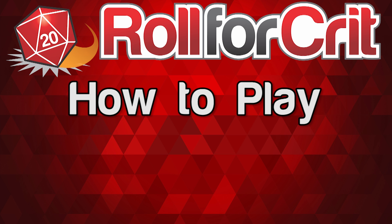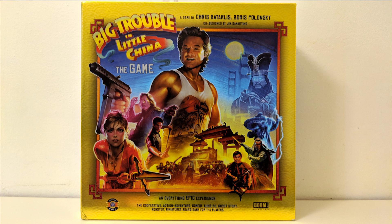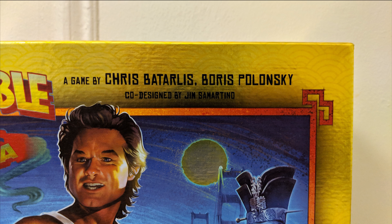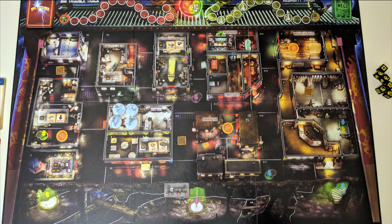Roll for Crit presents: How to Play Big Trouble in Little China The Game in 5 minutes or less — or more. Big Trouble in Little China is the cooperative strategy game based on the movie of the same title, in which you get to fight off the evil Lo Pan and actually do what old Jack Burton does. Designed by Boris Polonsky, Chris Petarlas, and Jim Sammartino, and published by Everything Epic Games.